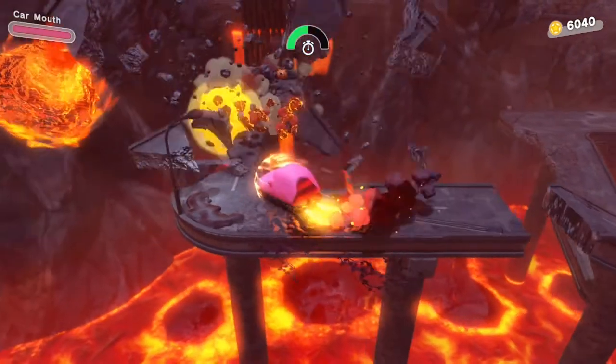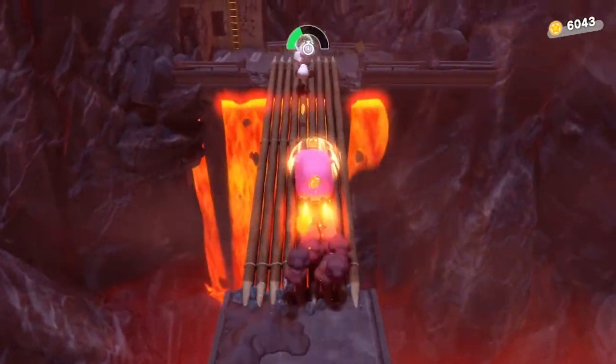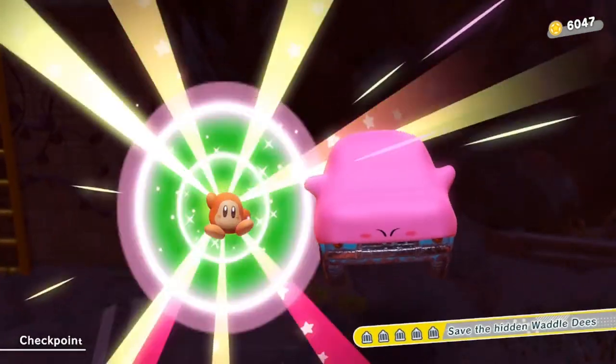After you beat the gorilla boss, get the car and drive across the crazy road to get the first waddle dee. This is timed, so be sure to go fast so you can save your first of five hidden waddle dees.